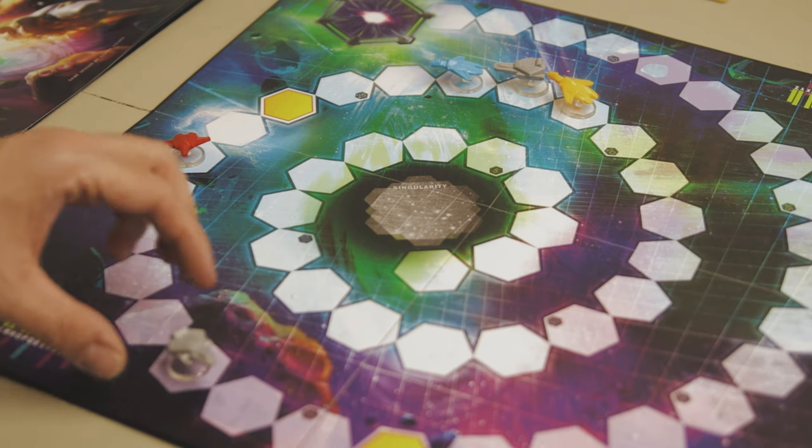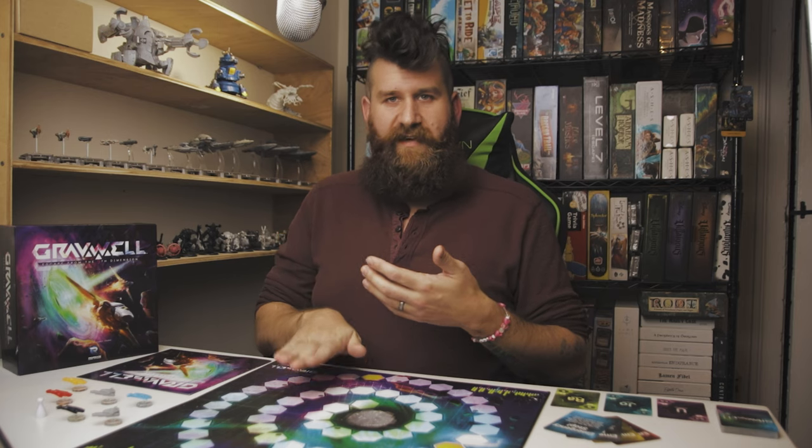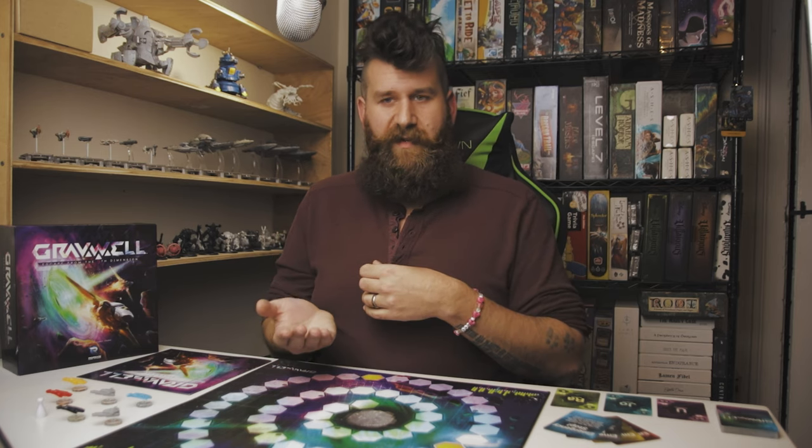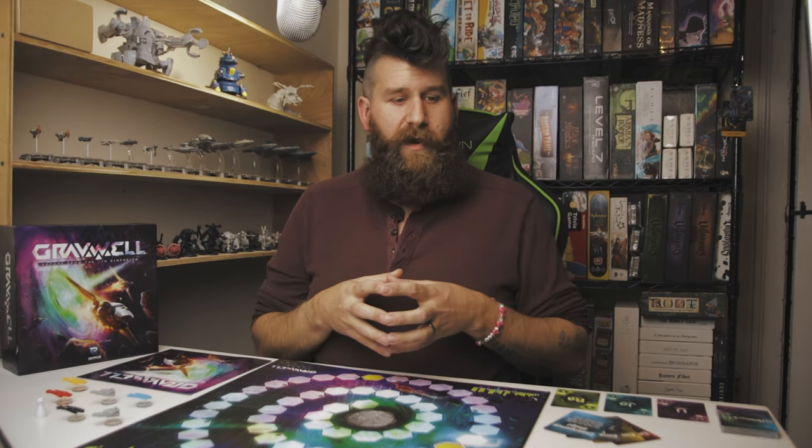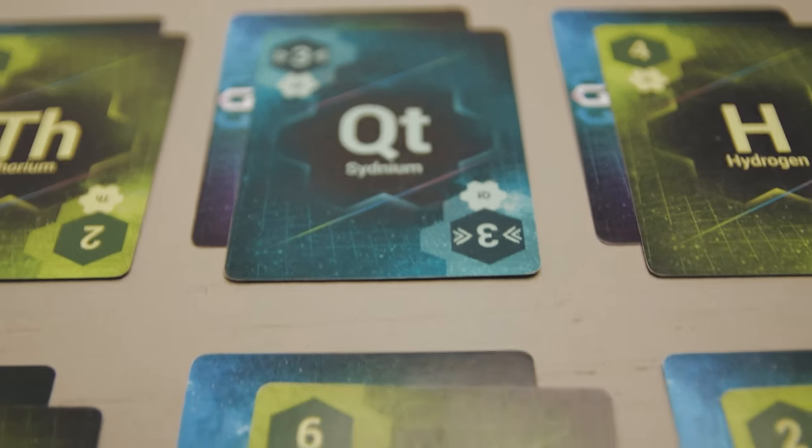Players go around the table simultaneously playing and then revealing a card, resolving in alphabetical order, then playing the next card from their hand. So now you have five cards — choose one face down, everybody flips, resolve alphabetically. Then four — face down, flip, resolve. This continues until all six cards are played and nobody has any cards left. After that, you start a new round: slide the round marker, gather and shuffle all cards, and deal a new set of mining stacks — three per player.